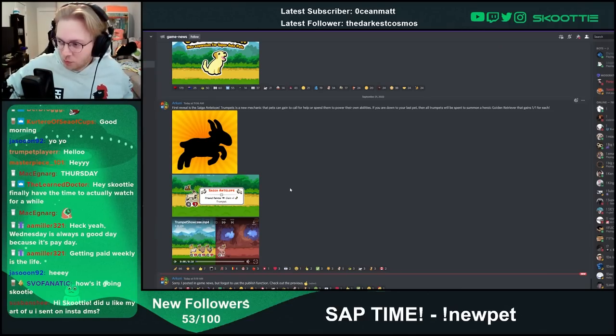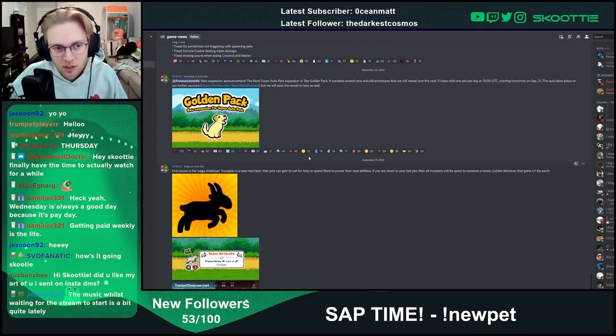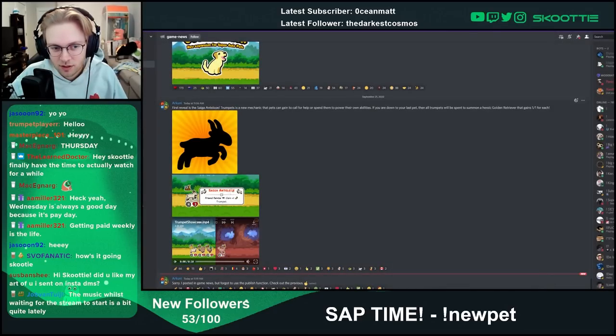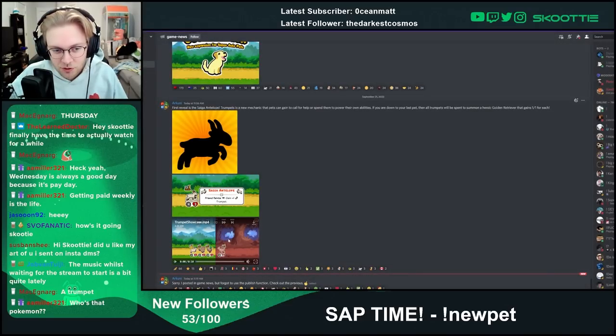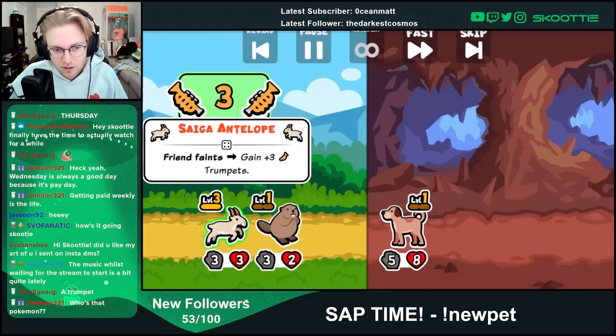The Saiga Antelope is the first revealed pet, and the Golden Retriever has obviously been revealed as well. They posted this earlier today asking for someone to guess what it was. It is a tier 4 pet that, when a friend faints, gains plus 1 trumpet. A trumpet is a resource — whenever a pet dies, at least for the Antelope, you gain trumpet.